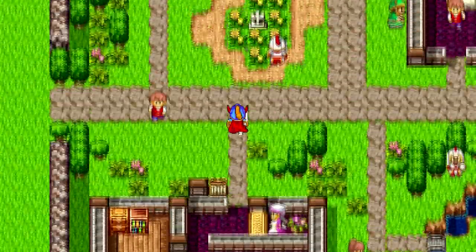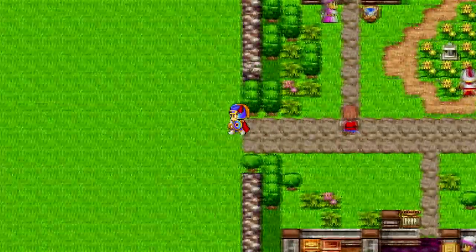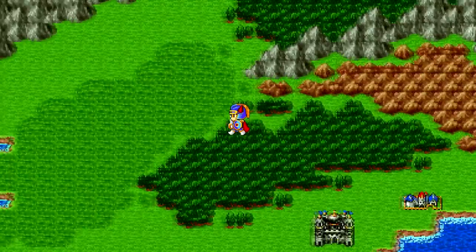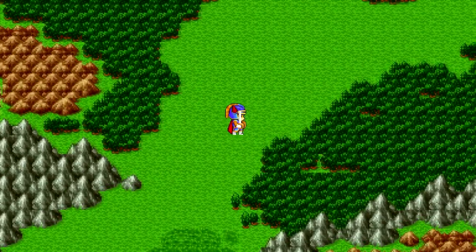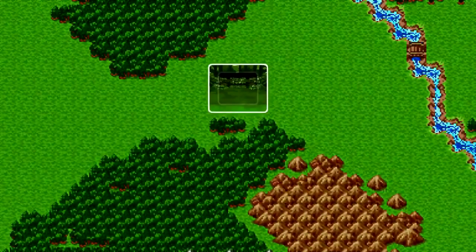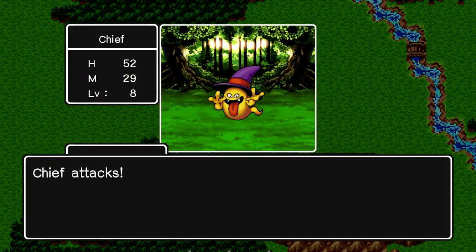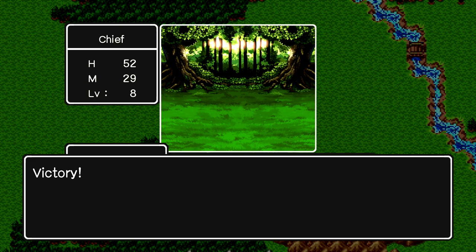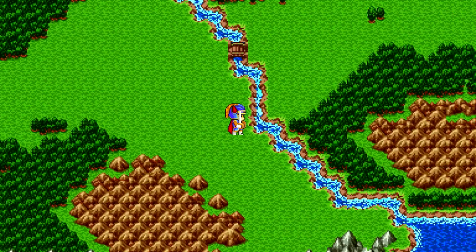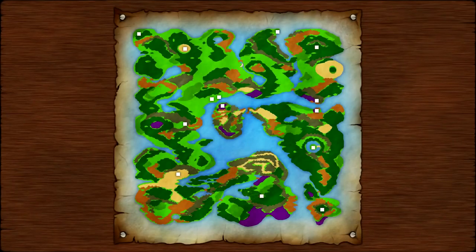We're gonna head on over to the town of Keys, and we're not going to lose all our keys this time like we did last time. A ghost appears - he's done for. We also got a lot stronger by going into that cave. And yes, the map, which makes the game much easier.